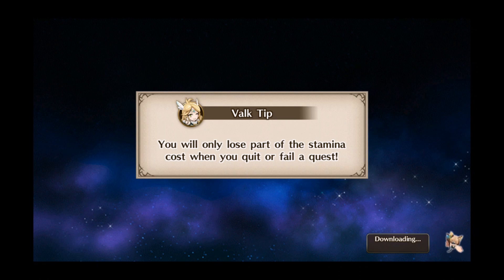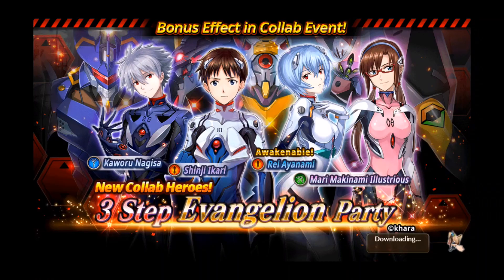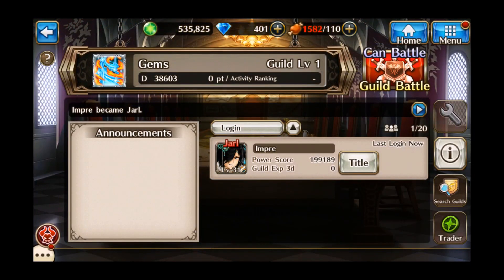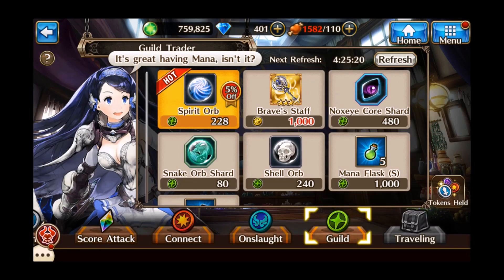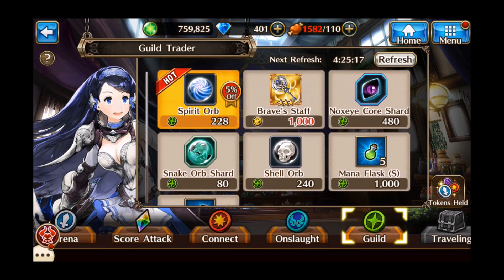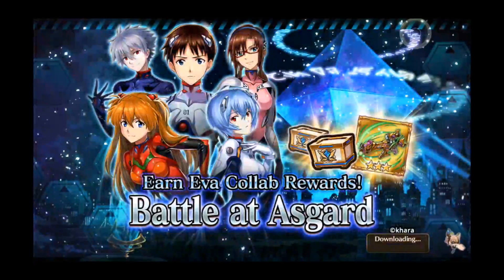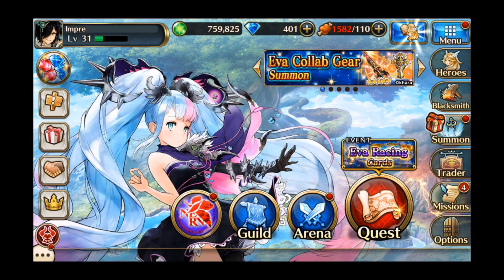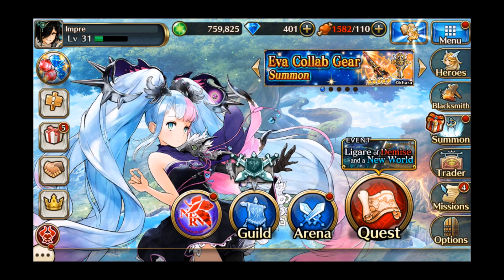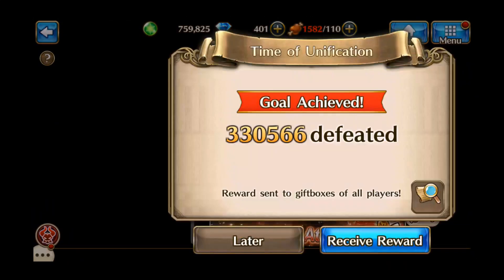So as you can see there's a lot of adorable characters. Let's actually look at the guild options. In the guild hall you can trade items and get more objects - you trade in stuff like that. Let's go to the event.